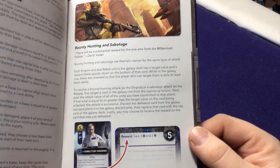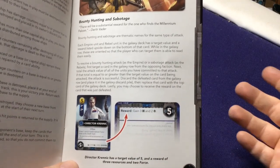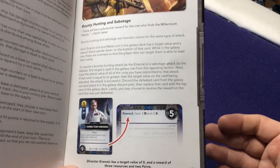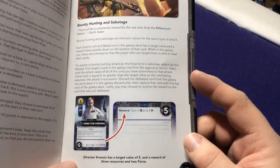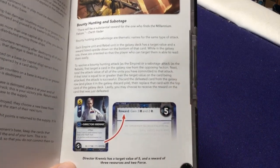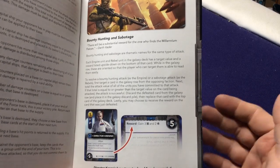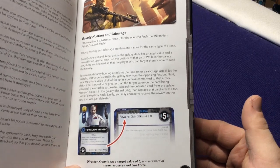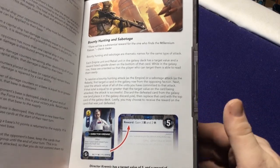Bounty hunting and sabotage are just the different names for defeating the other side's characters — bounty hunter is what the Empire does, sabotage is what the Rebels do. If I want to defeat Director Krennic as the Rebel, I just need to attack with five, and then I gain the reward. As noted in the FAQ: do you have to gain the reward? You do not. There's probably no reason you wouldn't want three resources and two force, but occasionally a card might say draw a card when you don't want to, or exile a card when you don't want to.